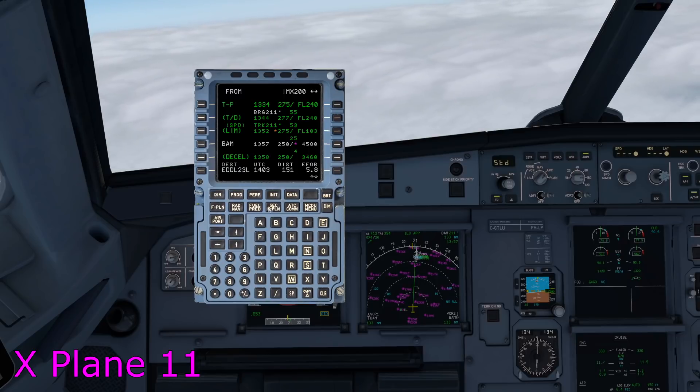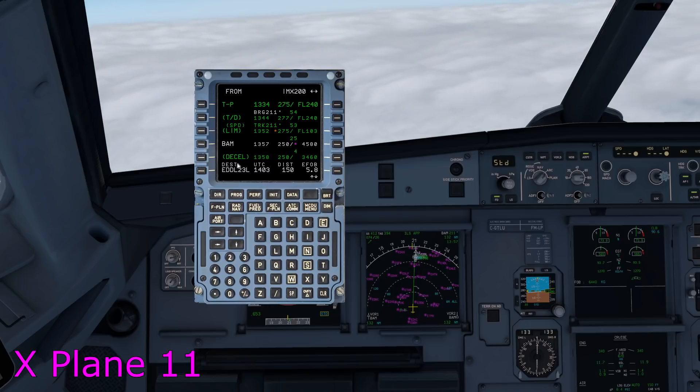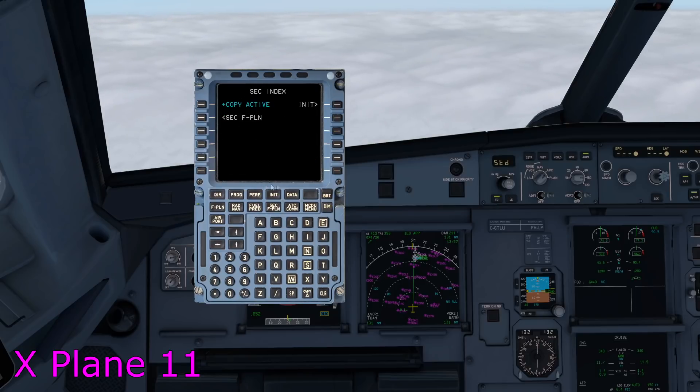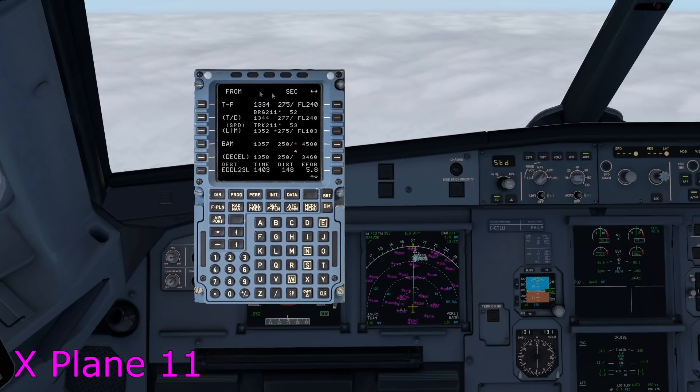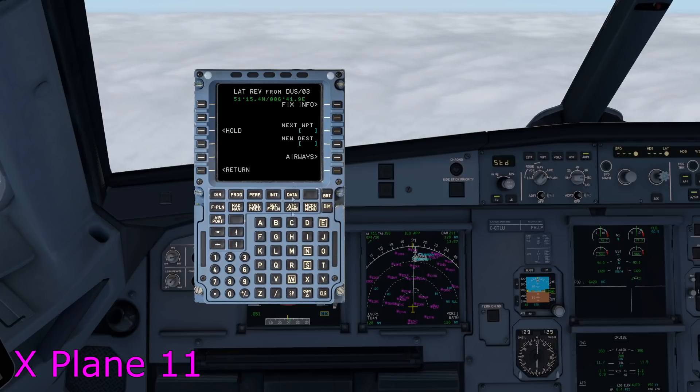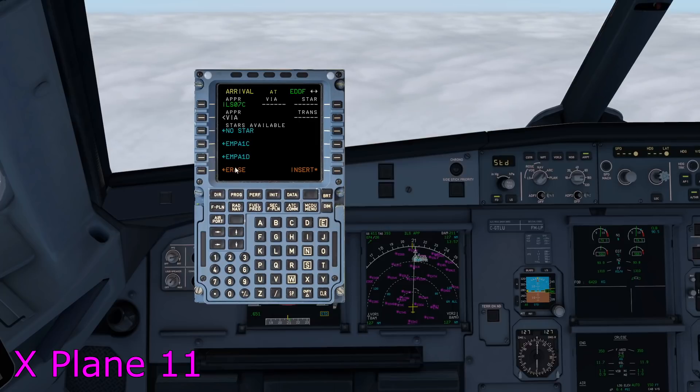There is one other way — using the secondary flight plan. With my primary flight plan now routing us to Dusseldorf, let's say Frankfurt reopens and we want to go back there. The secondary flight plan is a flight plan loaded into the MCDU but it's not active — it's just sitting there ready to be used. So what I'm going to do is copy the active, which means it will copy what's in my primary flight plan. If I press Sec Flight Plan and go into the secondary, you can see it's exactly the same routing to Dusseldorf.